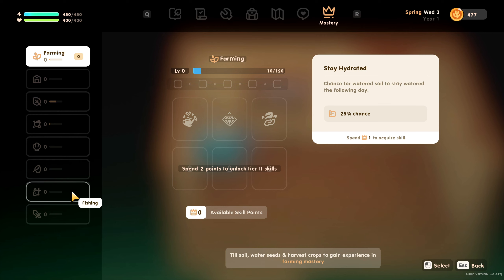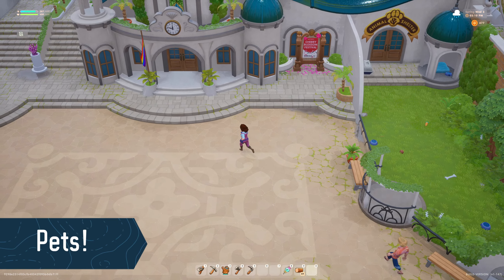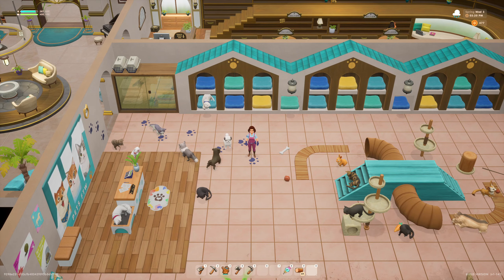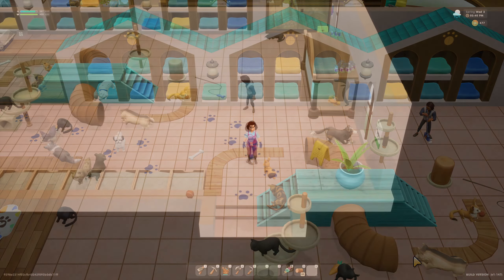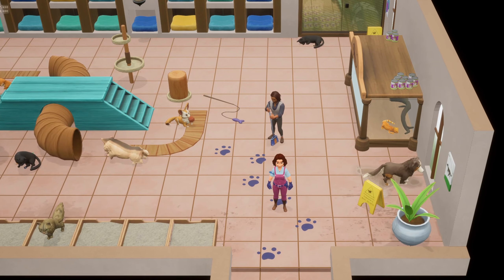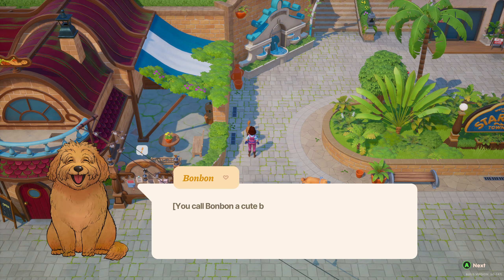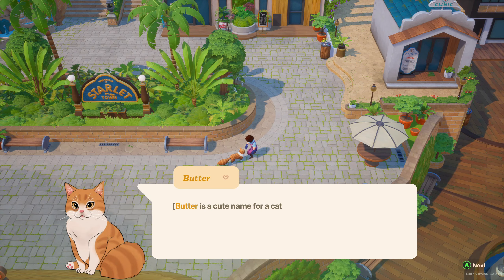Another amenity that Coral Island offers is pets. I had no idea that pets were in the game, and was blown away by the animal shelter that I stumbled upon. There was an option to eventually adopt pets such as dogs, cats, bunnies, and I think I saw a lizard in there too. There are also random dogs and cats wandering about the island, which is a nice touch that animal lovers will no doubt appreciate.